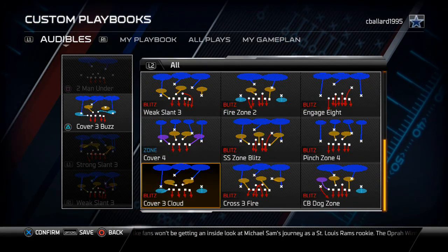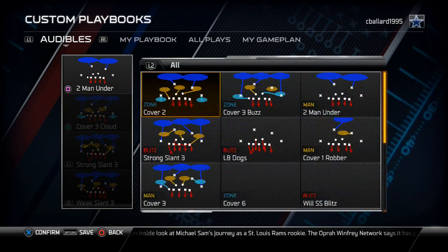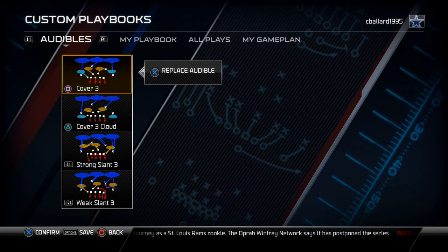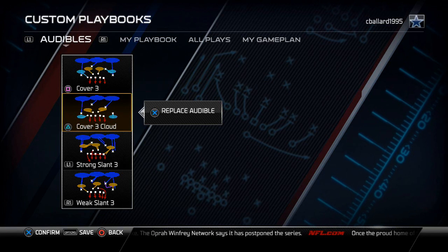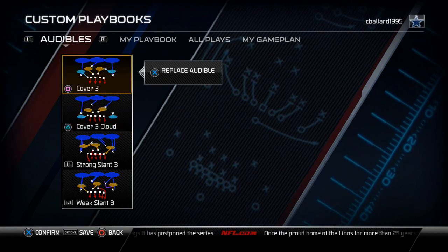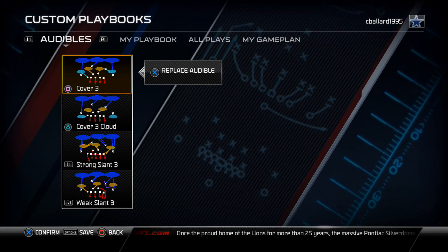When I run this playbook I actually come out in the Cover 3 Buzz, so for this example I'm just going to put the Cover 3 Cloud in its place but I will come out in the 4-3 Over Odd. I like to set the Cover 3 as well, so I have two different types of Cover 3s. The Cover 3 Cloud is pretty good for outside runs to the right and shorter routes, while the Cover 3 is better for deeper routes because those zones go a little bit deeper.